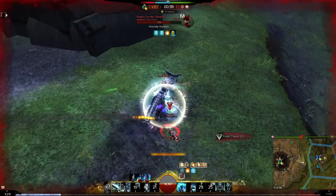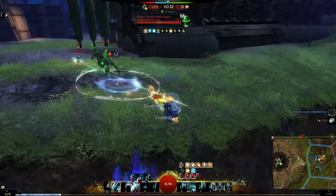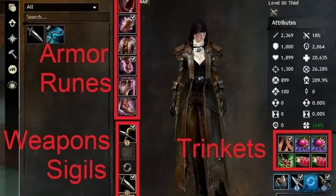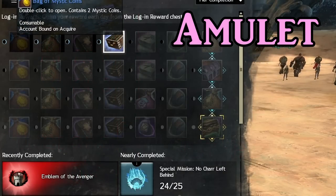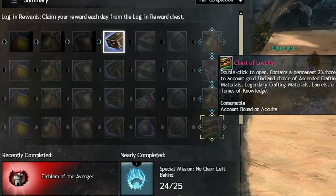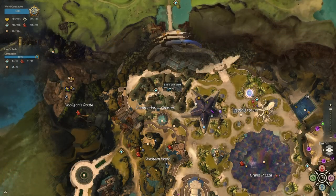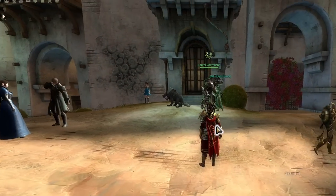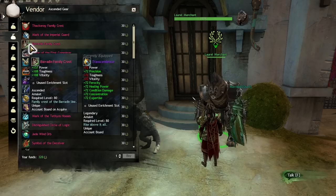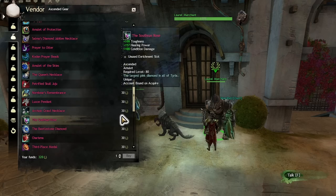While trinkets make up the majority of your stats, exotic trinkets are not usually worth their cost, so I suggest going straight for ascended trinkets of which there are 4 types. The amulet has the most stats and is actually one of the easiest to go for. If you log into the game daily you will get a daily login reward. Do this for an entire month and you will get a bunch of laurels, which is a currency only usable at laurel vendors. You can choose from a decent amount of stat types for amulets here. While you can get other ascended trinkets here, the amulet is the most cost efficient and the laurels are time-gated, so it's probably best to work on the other trinkets in other ways while letting your amulet build itself over time.